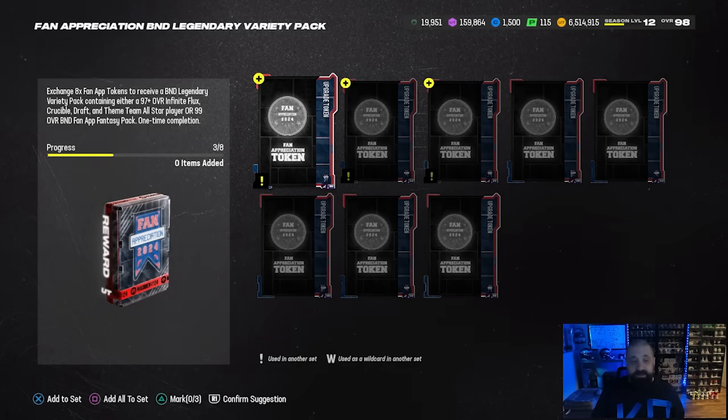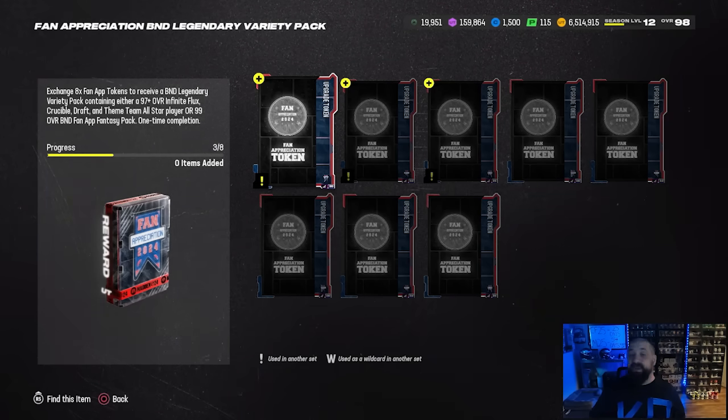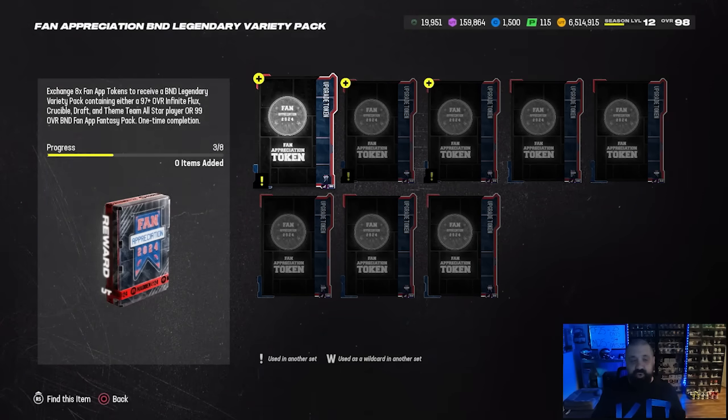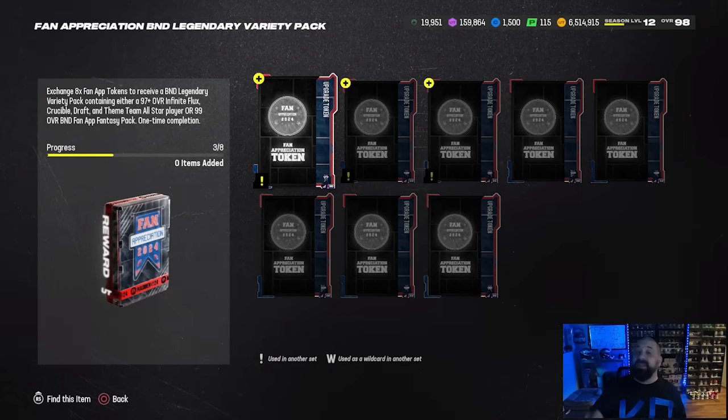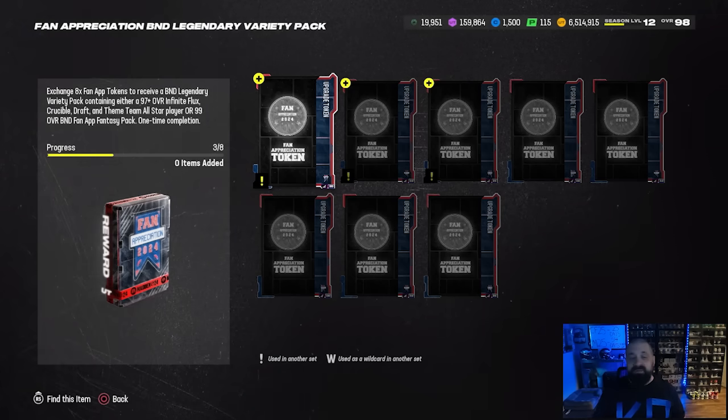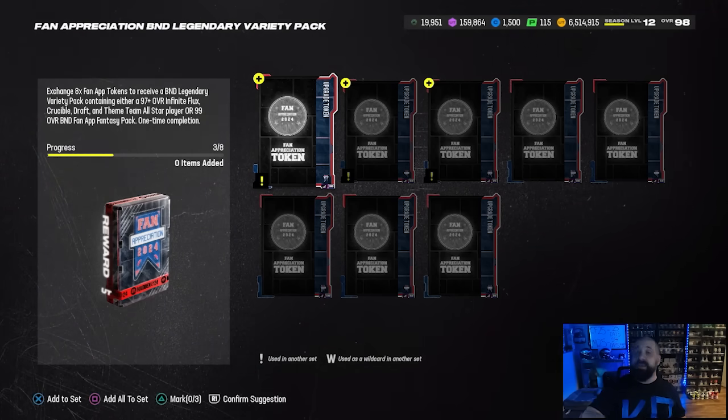Basically when you max out the field pass, you're hoping that you get that very last option in there. You don't get to choose — it's all random — but there is the potential chance at getting a 99 overall BND fan appreciation player out of that level 11 pack. Again, eight tokens will unlock a second pack, one exactly like the one you get at level 11.